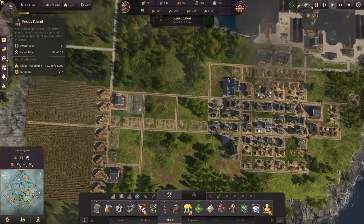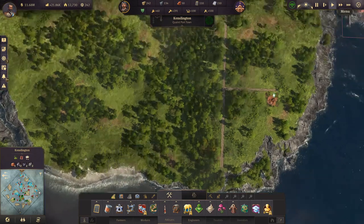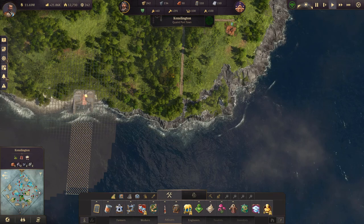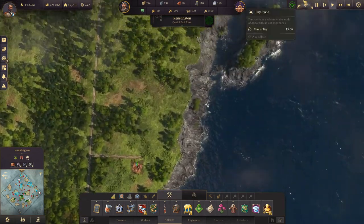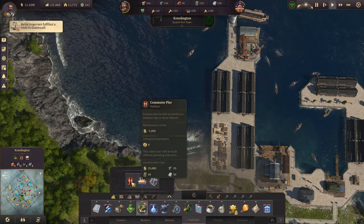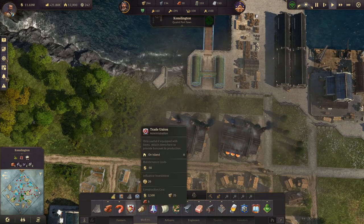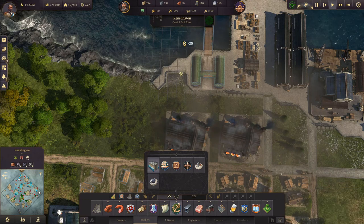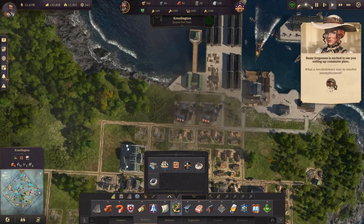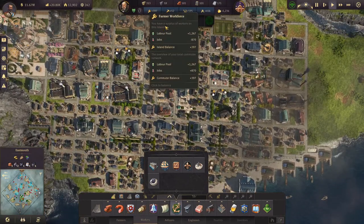Initially thought the oil harbor would make sense somewhere around here, but with the location of all the farms, maybe we can put it on that side. Yeah, I think that's fine — we can put the oil harbor right here. Let's move this over, and then we have enough space for the commuter pier. What a revolutionary way to resolve unemployment. So now we have enough workers on this island, and all of this is now resolved.